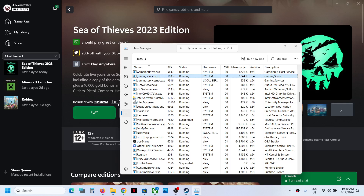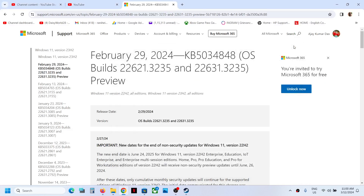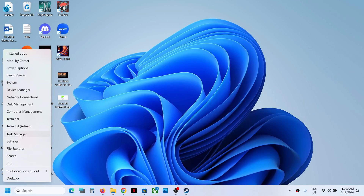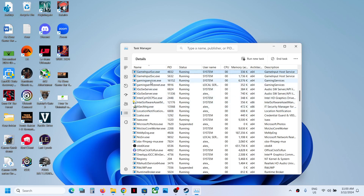If gaming services is not coming back after you end the process, close the Task Manager, then right-click the Start menu and open Task Manager once again. Go to the Details tab and find gaming services. Once it's back, you can launch the game.